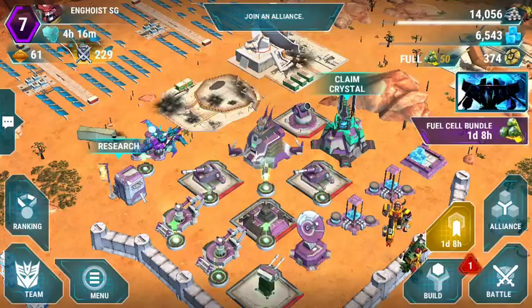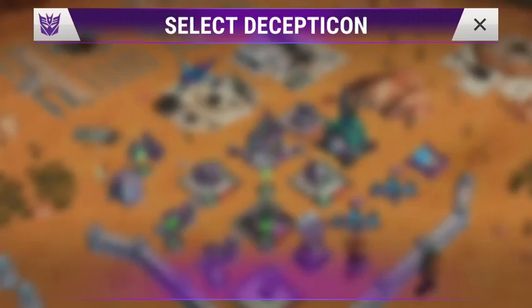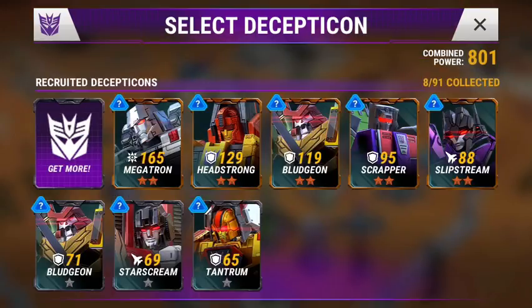I purchased a few premium crystals and that got me some new two-star bots. Got me Bludgeon, Scrapper, and Slipstream all at two stars. I can't remember if I had Headstrong in the last video or not, but I've got him too. I've got Megatron, Headstrong, and Bludgeon already researched in Beyond level 10.